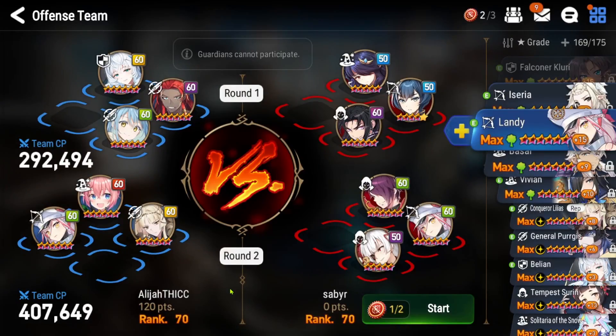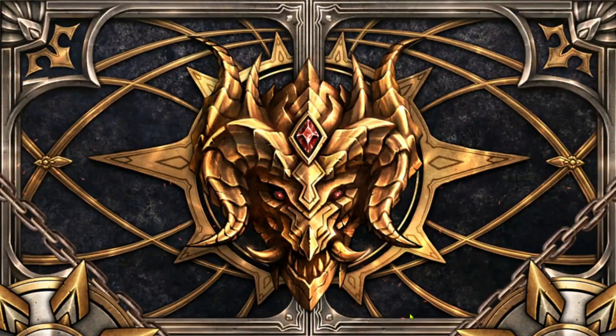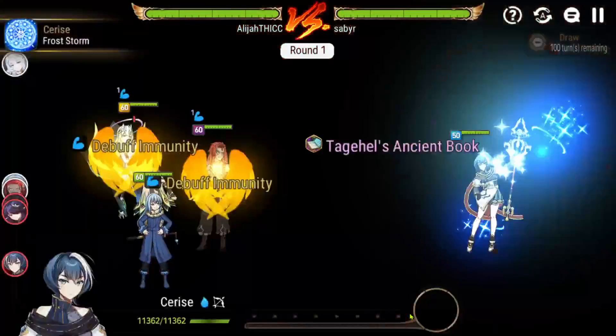Here we are at our second attack. This is going to be an interesting setup — we should go first and we should be able to take her invincibility. That's kind of like the idea for this one — basically countering this cleave-type situation.